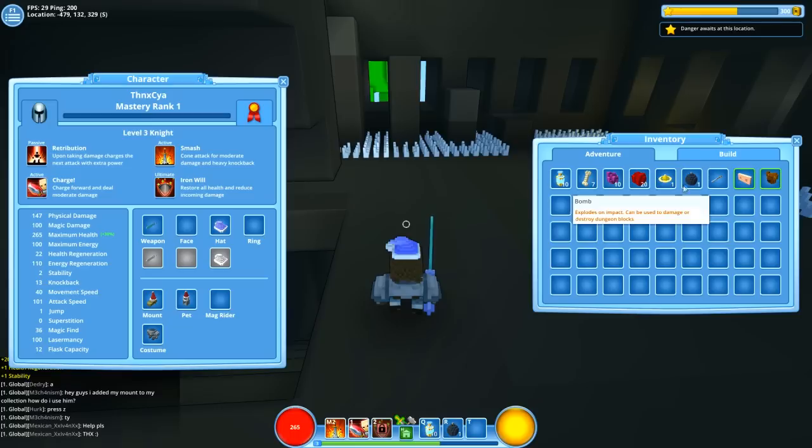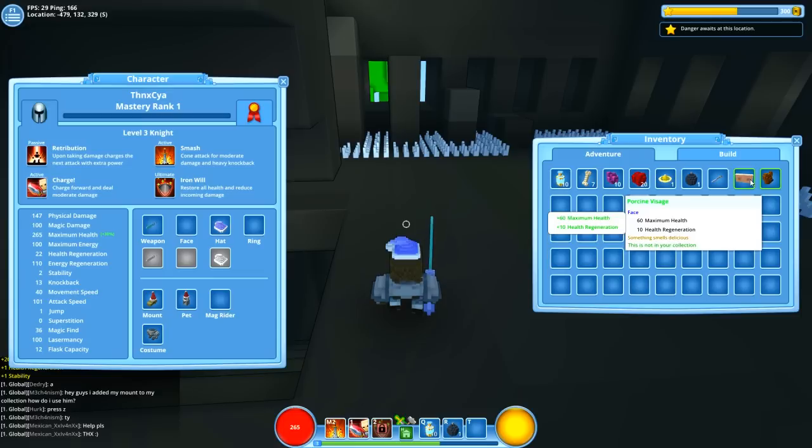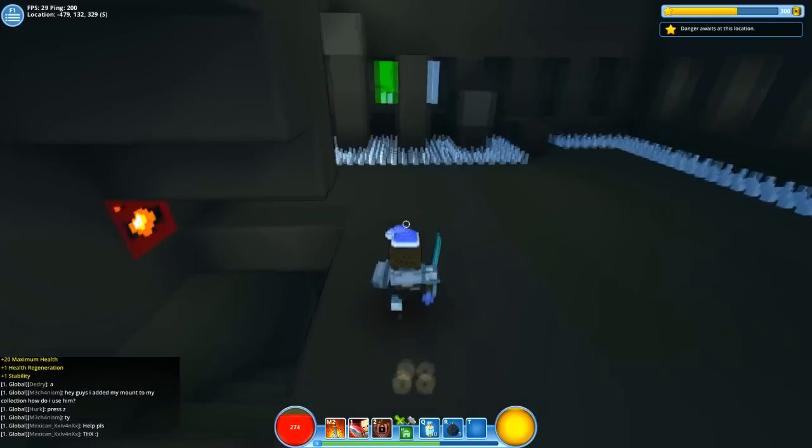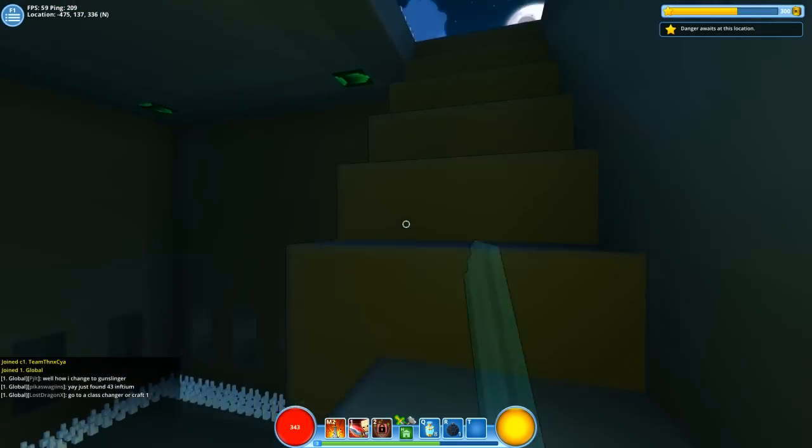The bear is cool. But how do I — oh god, I accidentally took it off. The bear gives 66 movement, 66 health, and 1 movement speed. This other piece gives 60 health gen — I'm gonna put this one on instead, not sure what it does but we'll keep it.